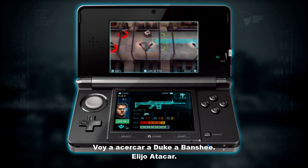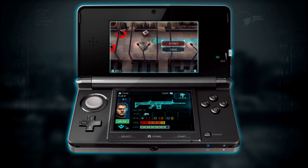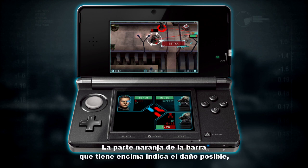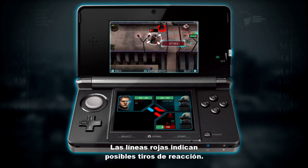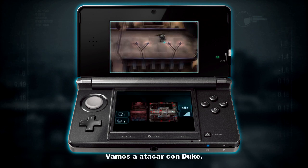The green squares show where I can attack from. I'm going to bring Duke up near to Banshee. Select attack. Now, if I select this target, there's a possibility that I'm going to kill him. The orange part of the bar indicates possible damage, so he may stay alive. This guy, I don't stand a chance of killing. The red lines indicate possible return fire — I'll show you what that means in a bit. Let's just go ahead and attack with Duke.